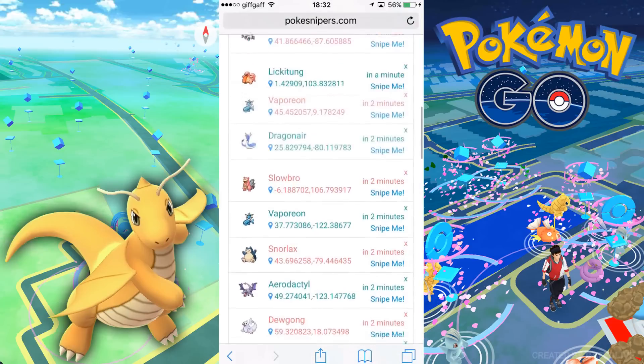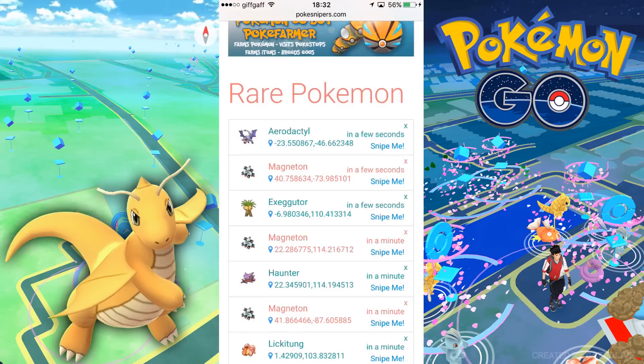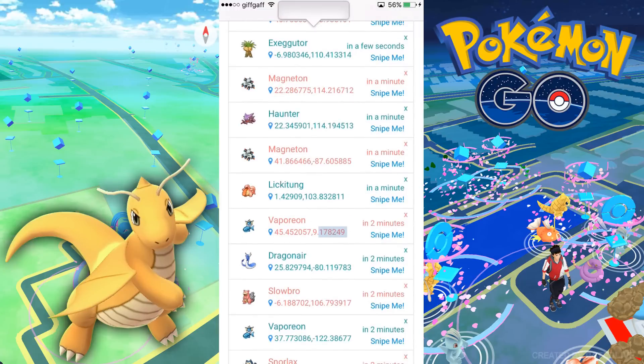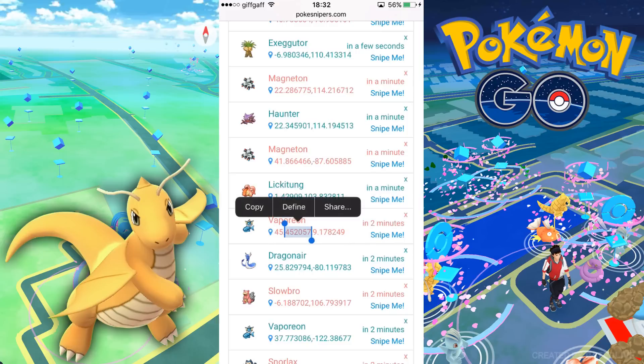All you have to do is go to a PokéStop and spin it a ton of times. Literally spin it, exit out, go back on it, spin it, exit out — and so forth. This will take around 50 different times until you get unbanned. You'll know when you're unbanned because the PokéStop turns purple and you eventually receive your rewards from it.